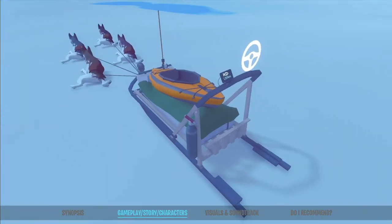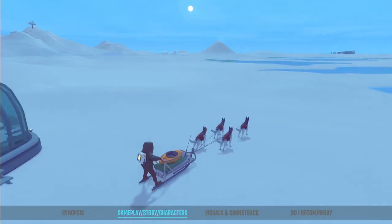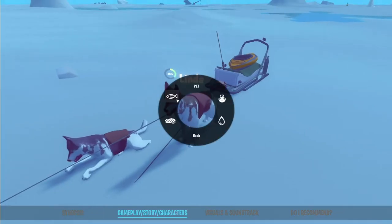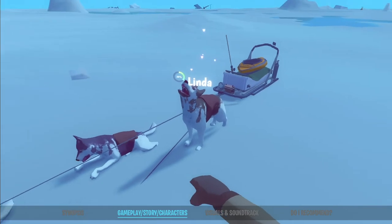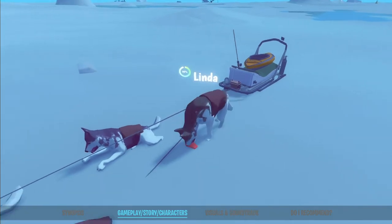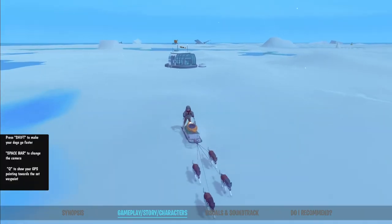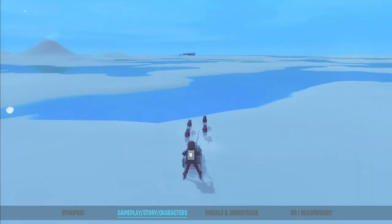While outside of your base, you'll find your sled, which will be pulled by your four sled dogs. In order for your dogs to transport you around the island, you'll need to take proper care of them. This can be done by feeding them from time to time and petting them. Also, when you're sledding, you have to avoid the water because your sled dogs will drown.